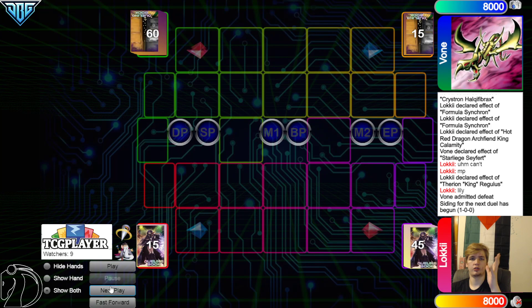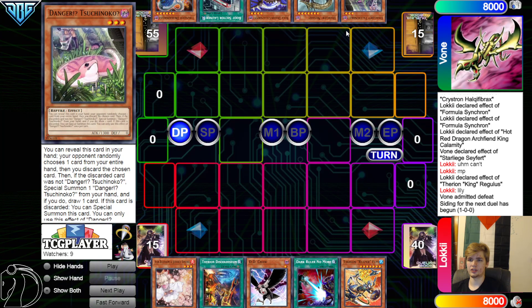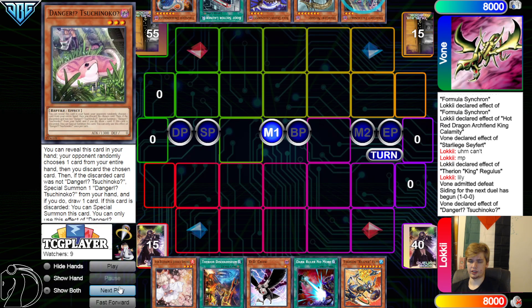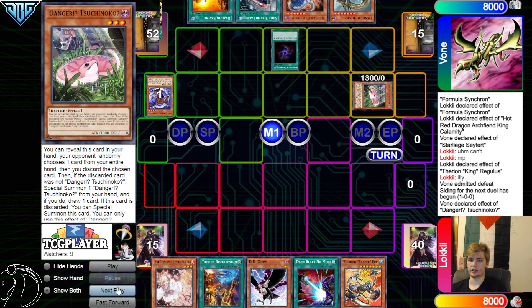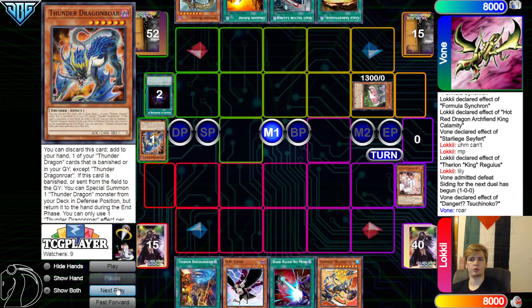Going on to game two now, we're going to see Vone go first. Opening hands: we have Ash, Discolosium, DD Crow, Dark Ruler, Reaper. They have Snake, Nessie, Black, Boot, Dragon Roar. Activate the Danger Snake effect — hit Black. Unfortunate. Special, draw Lure. That's fortunate! That goes through, draws Ravine, Gold Sark. Ravine's unfortunate. There's a lot of unfortunate stuff in this deck.